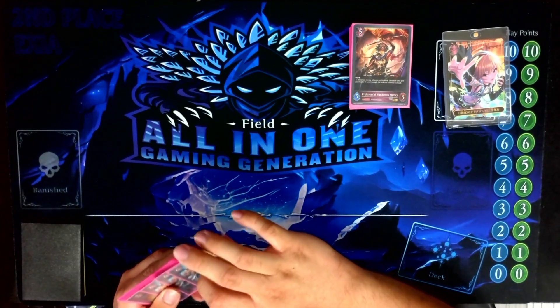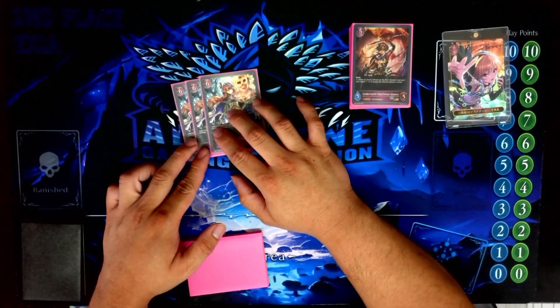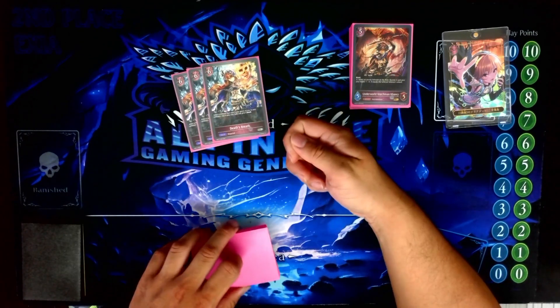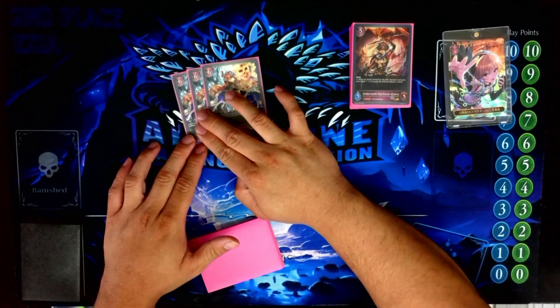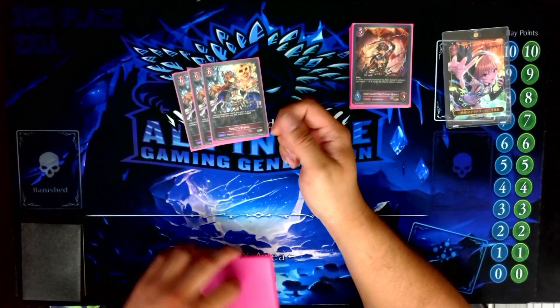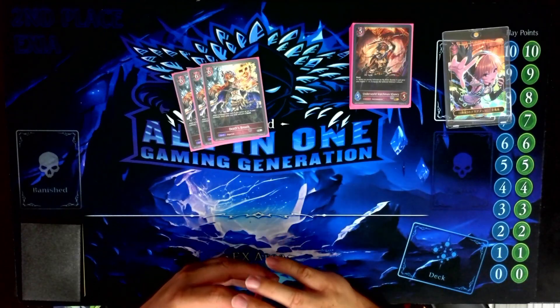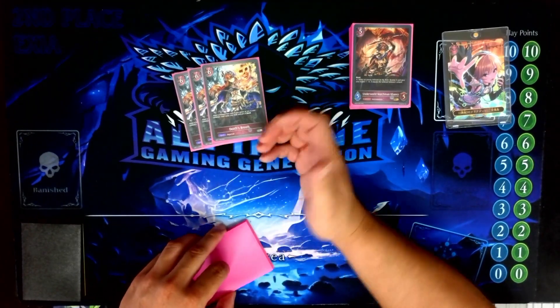Three Death's Breath — best spell in the deck. It lets you bring out your big top-end on turn six if they've been sent to the cemetery, either by milling with your mill cards, or if you play Mischievous Zombie and pitch them from your hand to the cemetery if they've just been rotting in your hand.